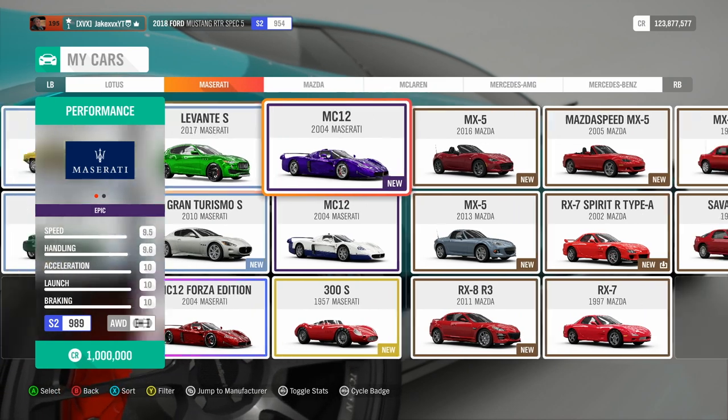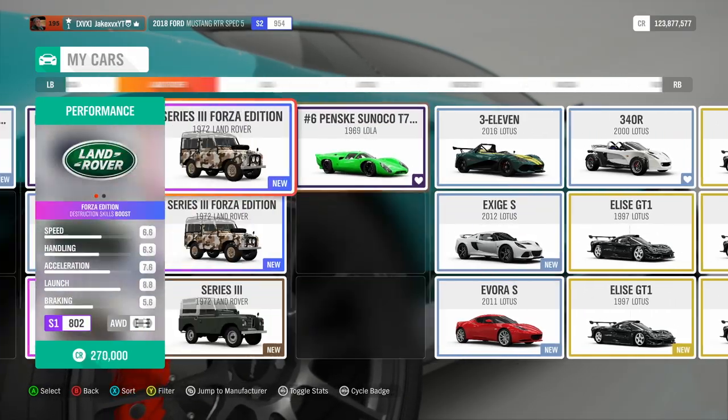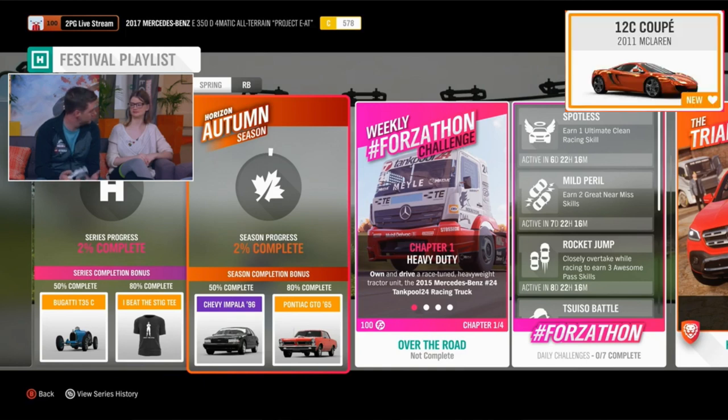There's also the chance to get the DS3 Racing as well if you want that. Now for autumn, which is where we have some of the new vehicles. At 50% you can get the new Chevy Impala Supersport — that is one of the new cars. At 80% you can get the Pontiac GTO, which is not a new car but it's exclusive. And then also in autumn through championships you'll have the possibility to get the Mercedes-Benz X-Class, the BMW M3 GTR, and the Nissan GTR 1995 which are old cars but also rare. Another new car available in autumn is the McLaren 12C Coupe, available through a championship.